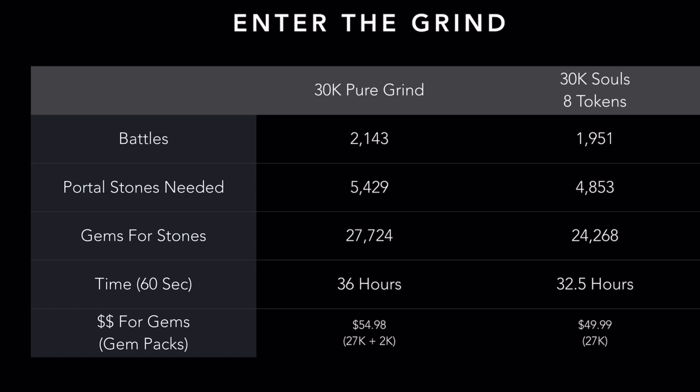For the pure grind — 30,000 souls, not using any tokens whatsoever — it's going to take 2,143 battles, costing 5,429 Portal Stones and about 27,724 gems to get those stones if you don't have them saved up. It's about a 36-hour grind — a lot of time, but we do have 90 hours. If you don't have gems saved up to buy the stones, it's going to be about $55 in gem packs. Now if you're going to use the 8 event tokens included in the event, based off a 1-star relic roll it takes 1,951 battles, 4,800 stones, about 24,000 gems, and shaves off about three and a half hours. If you don't have gems saved up, the best pack is the 27,000 gem pack for $50.